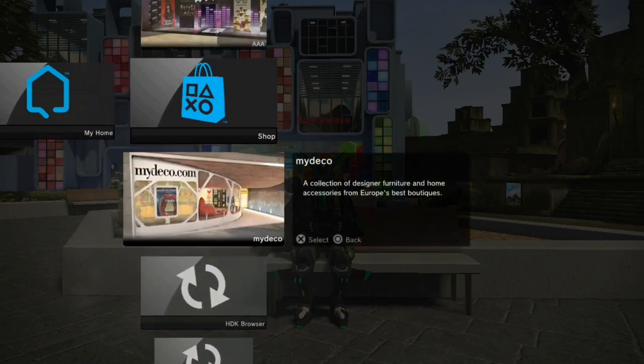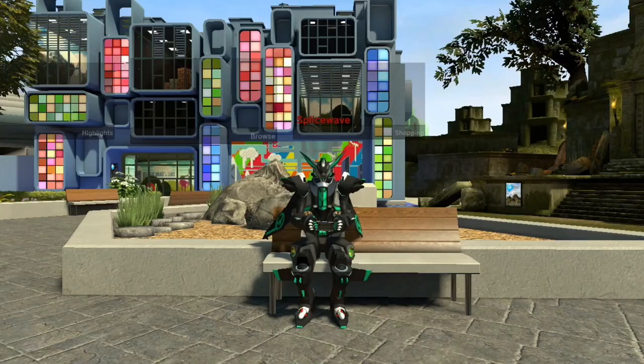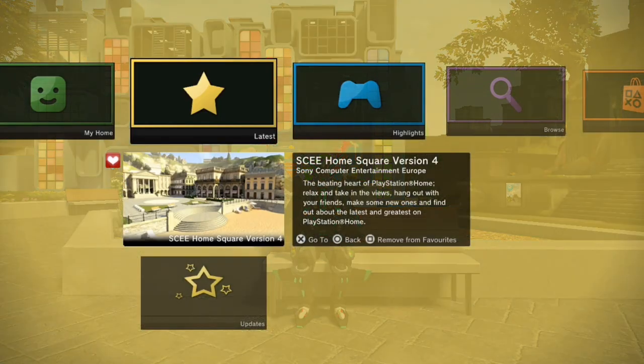Some of you might be wondering why I made three menus. The reason is the three main regions of PlayStation Home: North America, which I've shown, Europe, and Japan. I made a menu for each region. To access different regions, you press a different key. To access the European menu, you press F2 and it loads. As you can tell, there are five categories compared to four for the North American region.